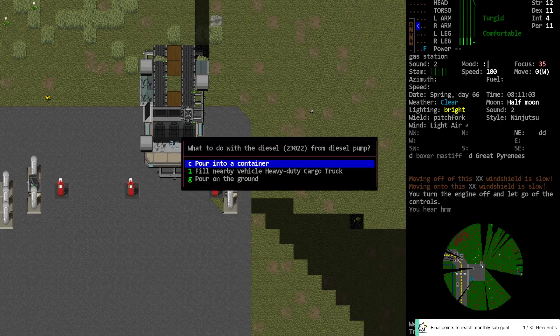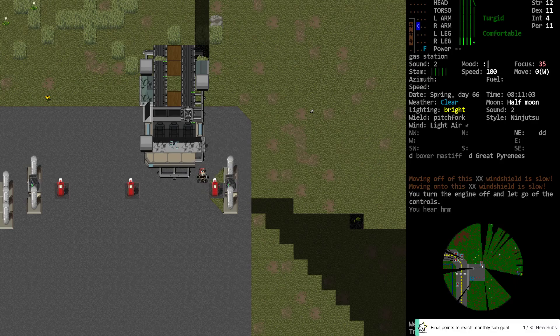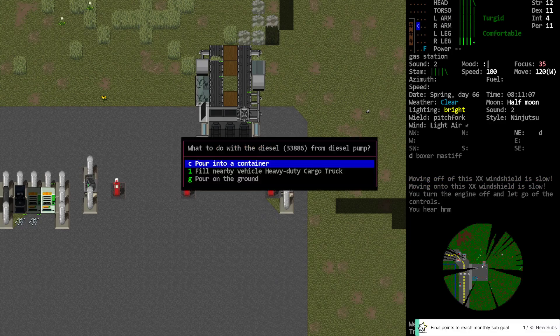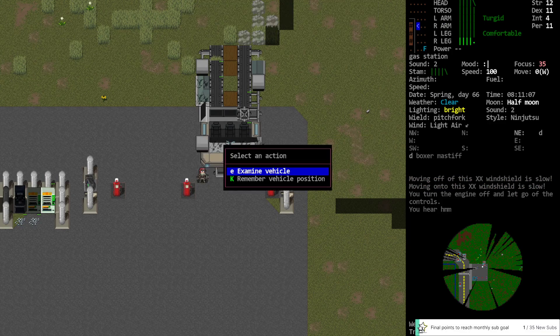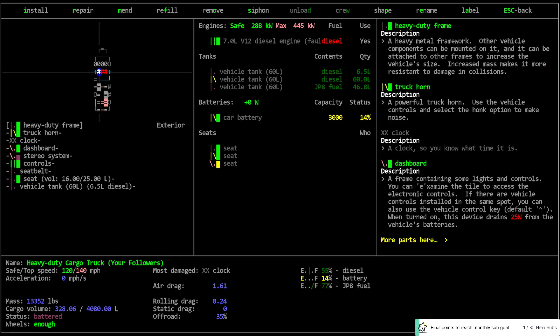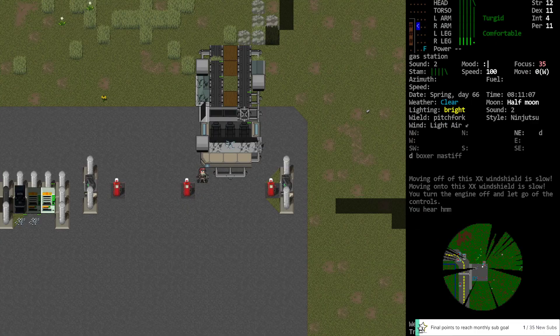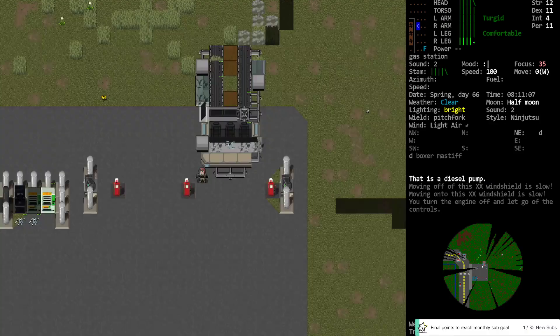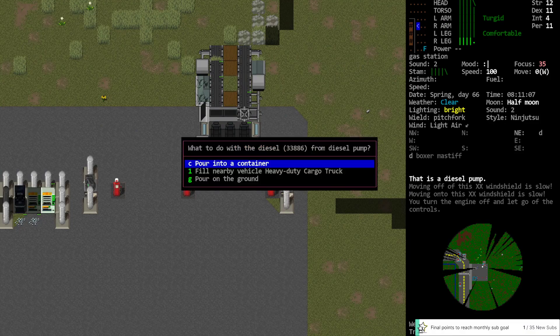23 liters of diesel — fill cargo truck. It's not working at all. Did they turn these off, or am I having a problem I don't recognize? I've got a tank, I've got space for diesel. It's not giving me any messaging of any kind. I guess I could try putting it into a container first.